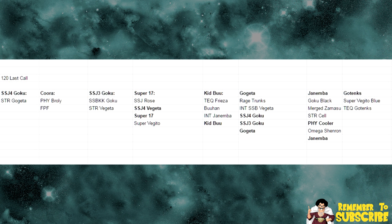For the Kid Buu banner, the last calls are Tech Frieza (which is whatever, in my opinion), Bu Han — that's going to be a decent one, I would recommend going for it if you don't have him — Intelligence Dokkan exclusive Janemba (the one who defends against all types), and the new Kid Buu. Kid Buu is not available moving forward, so if you really want an Intelligence lead, he might be the one you want to go for. Plus you get Bu Han, and those two link up pretty well together. Personally, I'm not pulling on that one — I have a decent Intelligence team already.